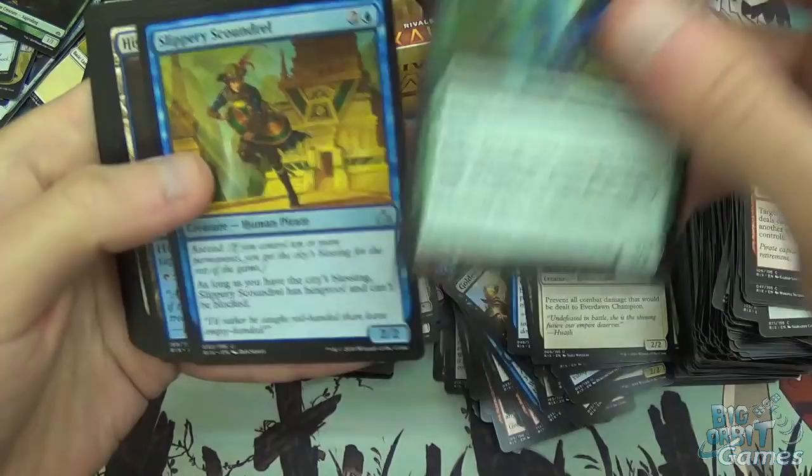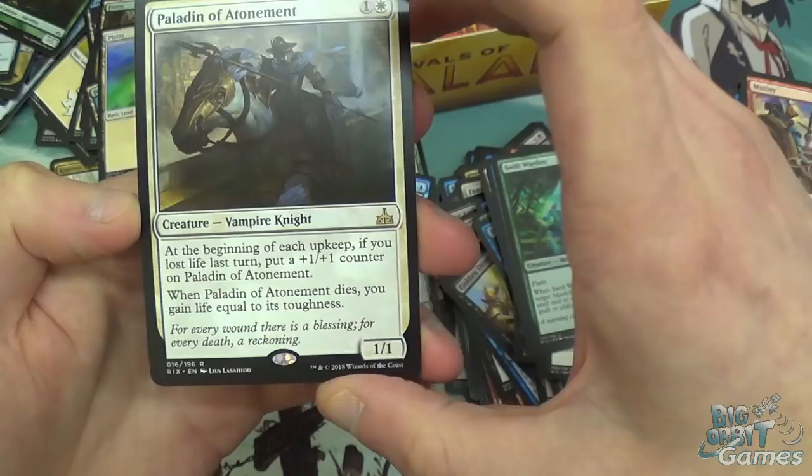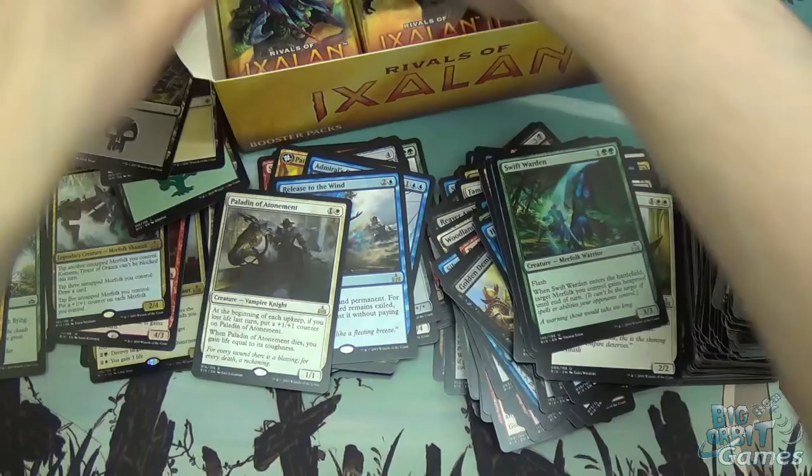Slippery Scoundrel, Highland Lake, and Paladin of Atonement — two mana, 1/1 Vampire Knight. At the beginning of each upkeep, if you lost life last turn, put a plus one, plus one counter on Paladin of Atonement. When Paladin of Atonement dies, you gain life equal to its toughness. Not too bad — might make its way into the Vampire deck. And a foil Stormfleet Sprinter, nice.